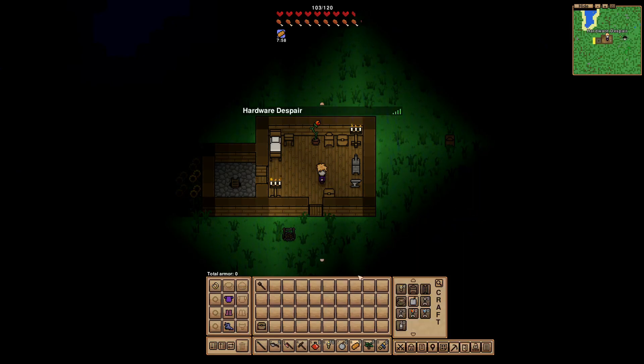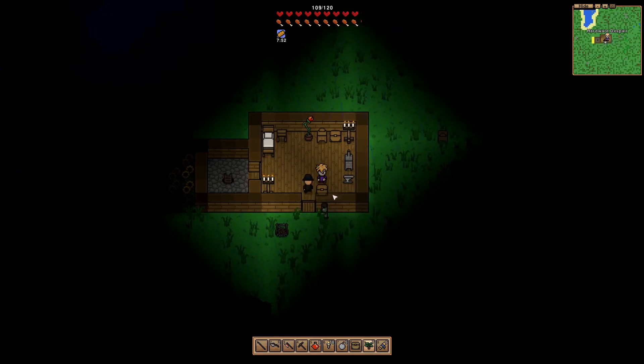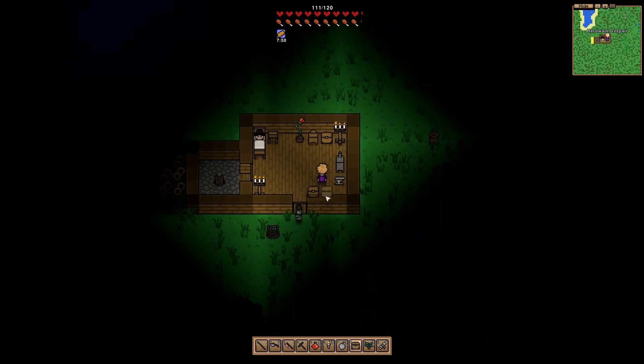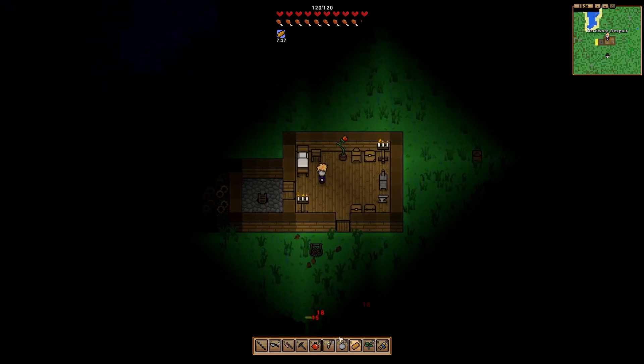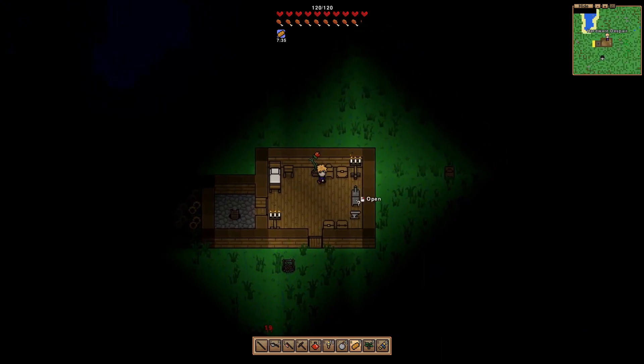All right, we are nice and full now. Let's put that back and get another chest down. Can I rotate it? I don't know how to rotate — that's terrible looking, but who cares, it'll get moved. I'm just trying to get it out of my inventory. All right, we are looking pretty solid here. It is nighttime, so not too much we can do up top.